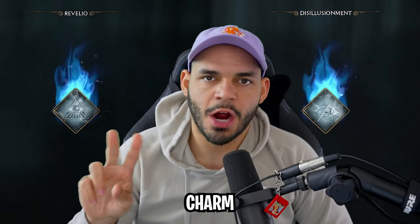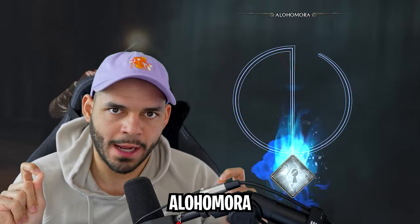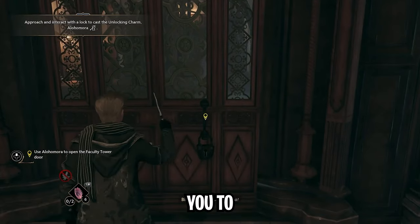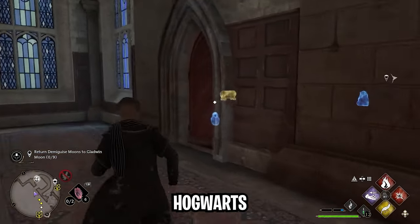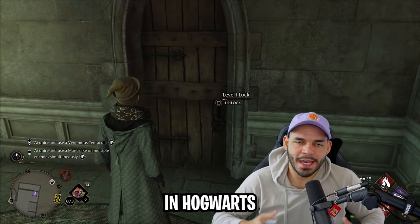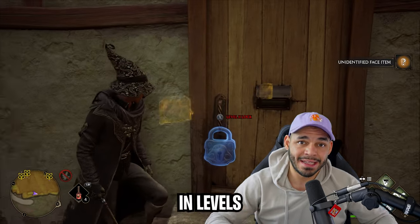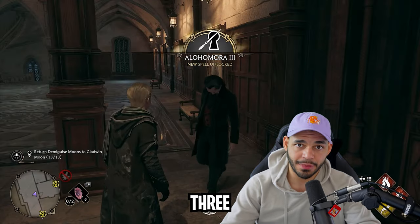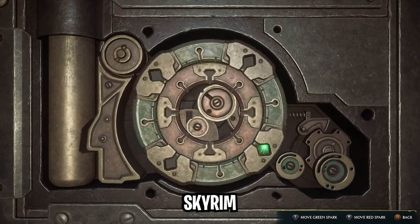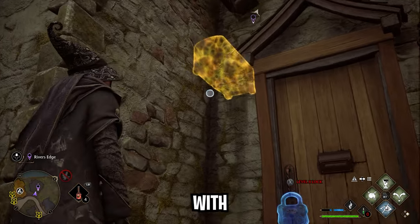You have Revelio, the Disillusionment Charm — and finally, the last step in this puzzle is to get Alohomora. This spell is essential to your exploration within Hogwarts Legacy because it allows you to pick locks both within Hogwarts and in the surrounding map. Pretty early on, you'll notice in Hogwarts that there are some doors locked with a chain that range in levels between level 1 and level 3. By using Alohomora, you'll be able to pick those locks Skyrim-style and get access to newer areas with rooms that have chests with better loot.